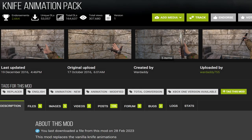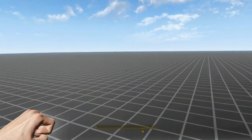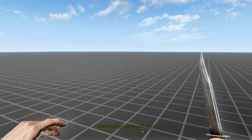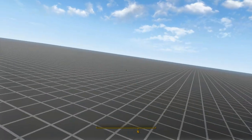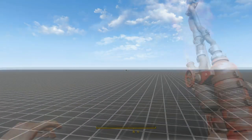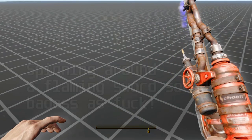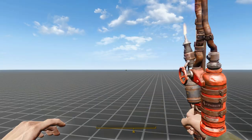Our final mod for today is the only one-handed melee animation I could find: the Knife Animation Pack. It's bad. Frankly, I don't think it looks any better than the vanilla animations, and you absolutely should not install the spinning draw animations because they also apply to non-knife weapons like the Shish Kebab. You do not want to be spinning around a flaming sword. Forget about this mod — just stick with the vanilla knife animations.